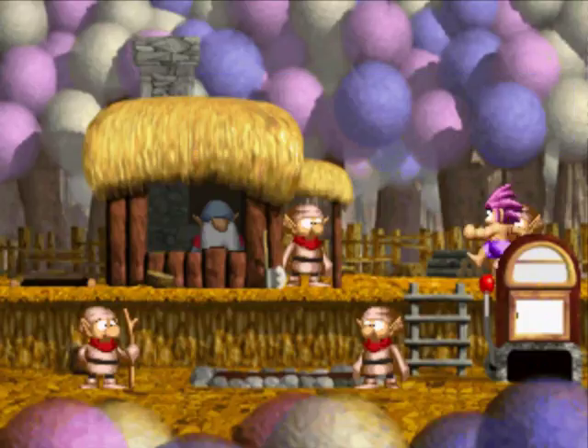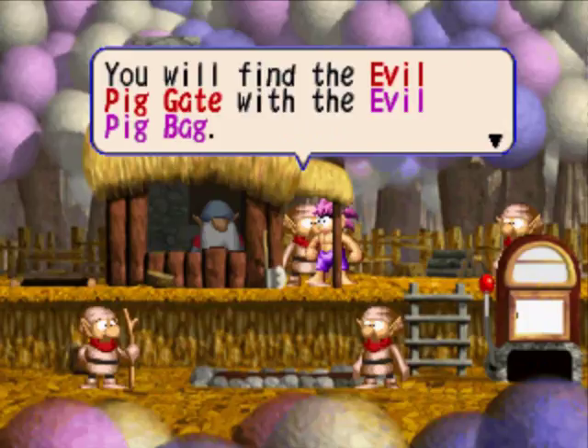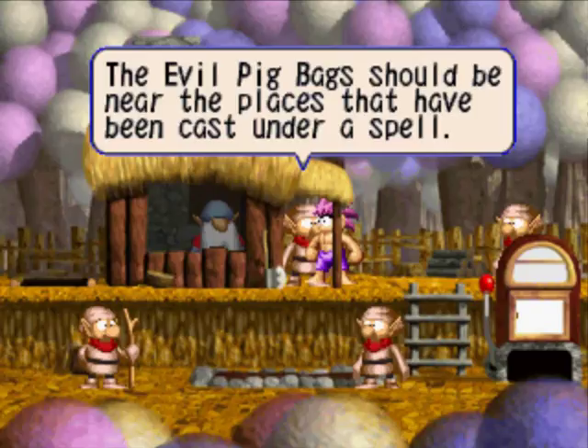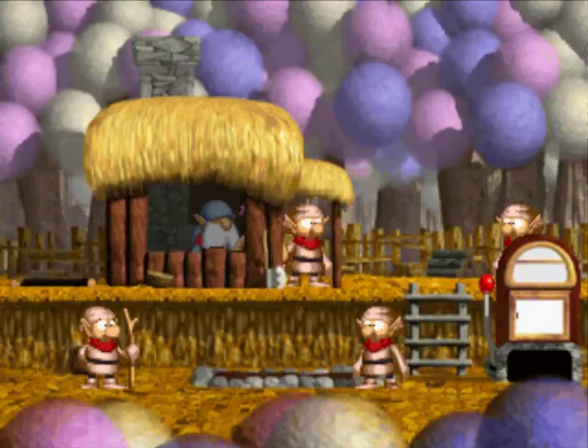Have you read the Charity Square in the forest? Yeah, I have. The evil pigs do not hide in places where they have cast a spell. You will find the evil pig gate for the evil pig bag, but each bag corresponds to an evil pig and can only steal that one pig. Need seven bags? Yeah, I know. I already got some of the bags.